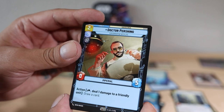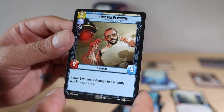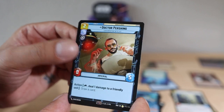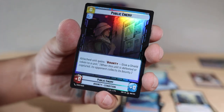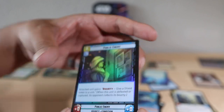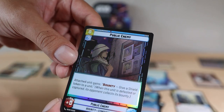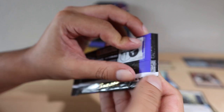Dr. Pershing — this would be so cool to get signed. I've seen the actor at a few different things and he doesn't have pops or anything like that. I'm going to put this one aside for my personal collection. I'd need the hyperspace version of that one — the Public Enemy. That would be really cool. The borders on this card just look so gorgeous.